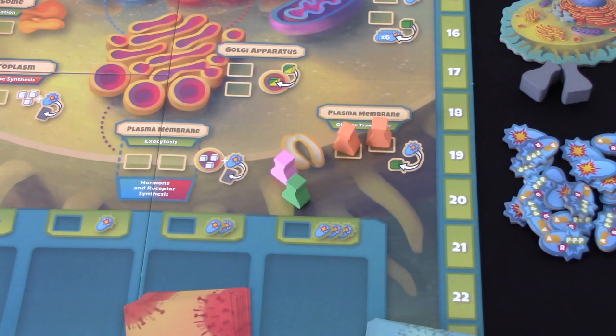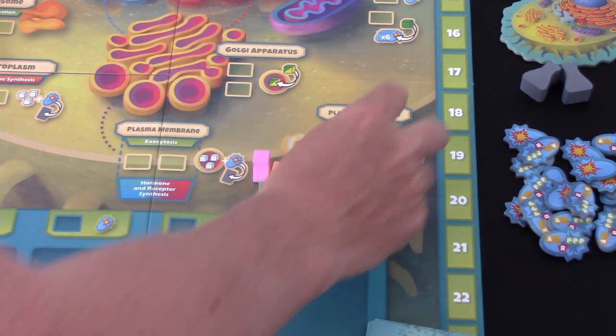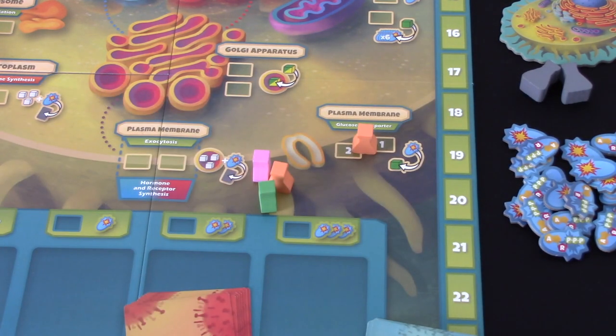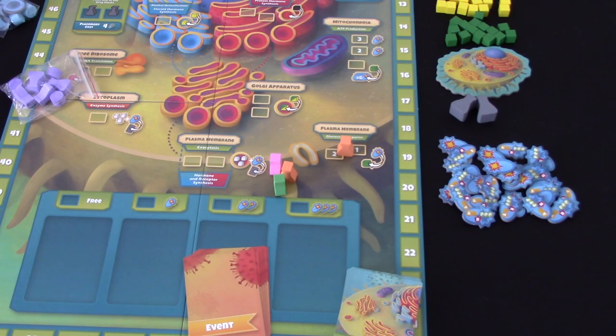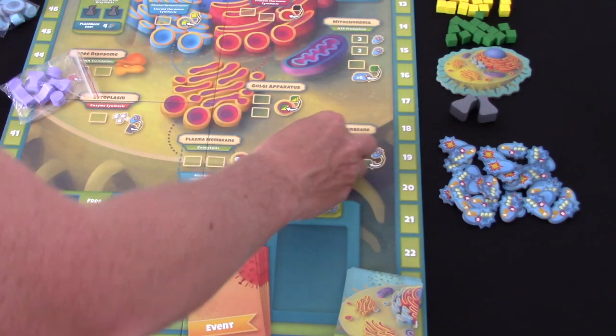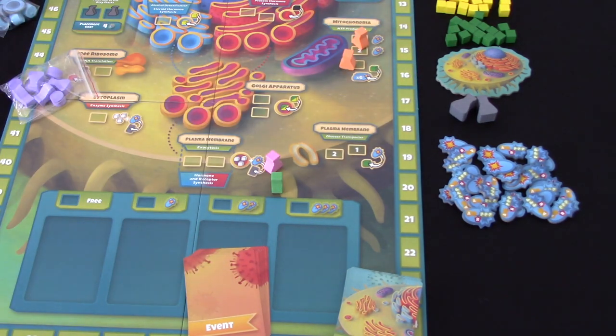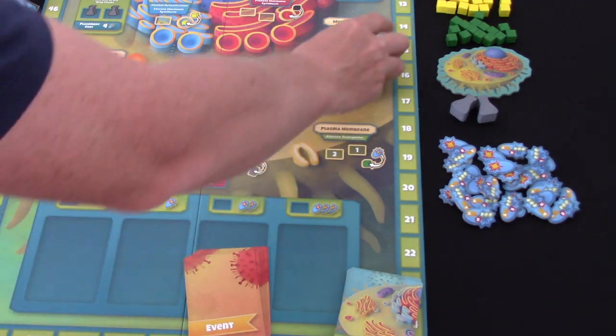In the two-player rules, where you see two spots there's only one spot. Once a player has placed a flask here, the second player can't. So that's a change for the two-player game. We're going to use those same rules in the solo variant - we're going to play as if we're playing two-player. There are some exceptions, like the mitochondria up here - there are three spots, reduced to two in the two-player game.